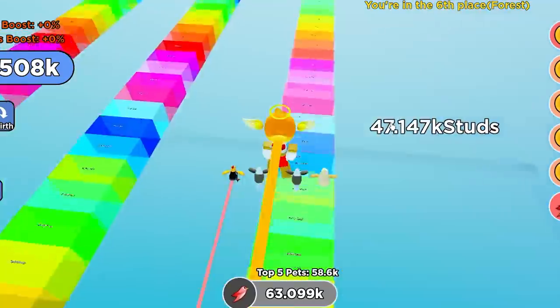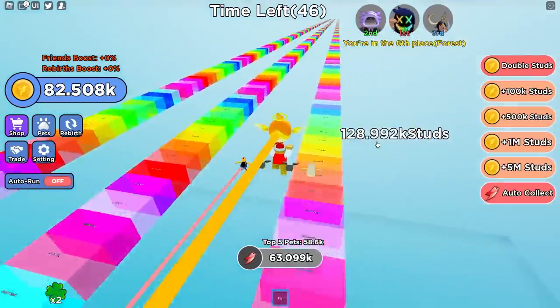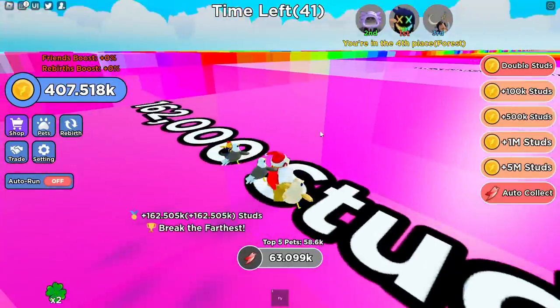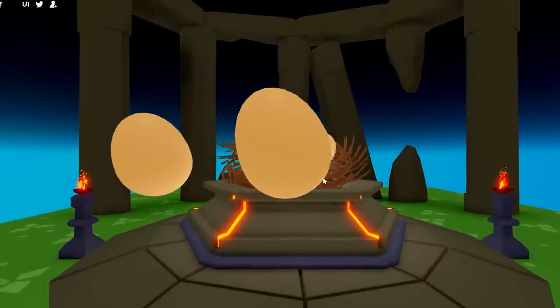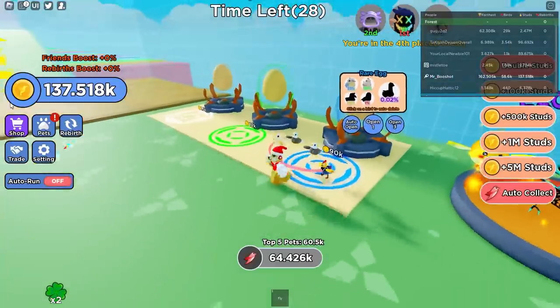Let's fly. Oh my gosh, are we gonna make it to 100,000 studs this time? I think we are — this is so far. 160,000 studs! How much coins do we get? We nearly have half a million coins. I'm gonna buy some of these 90k eggs. Let's buy three of them. Please give me epics and legendaries — not commons. Are you kidding me? That's garbage.